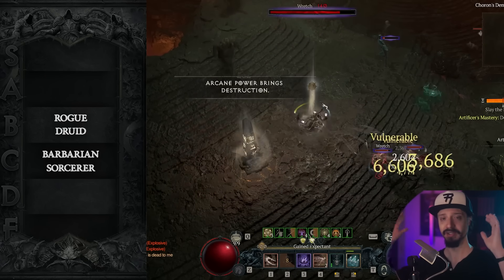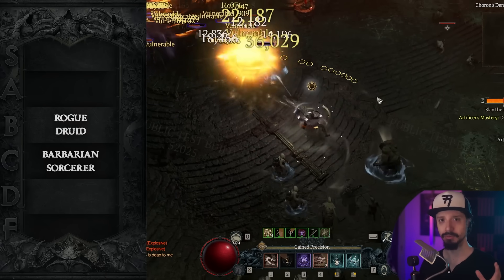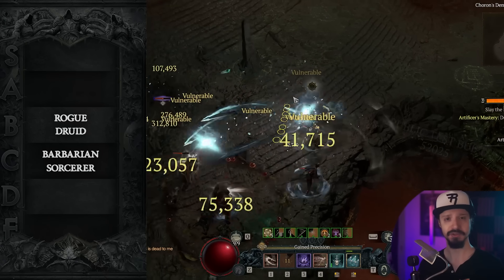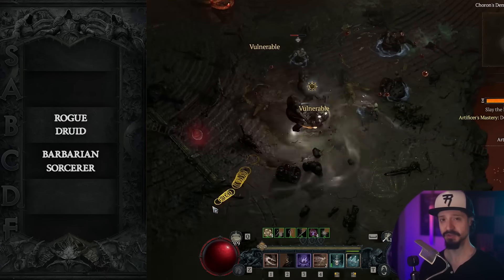It's not going to be the best build for any single category, but it performs very well and it's very reliable. Rapid Fire is another versatile Rogue build. It can't put out as much damage as the Heartseeker build, so it's not going to be as great for bossing or the pit, but it is a lot easier to put this build together.